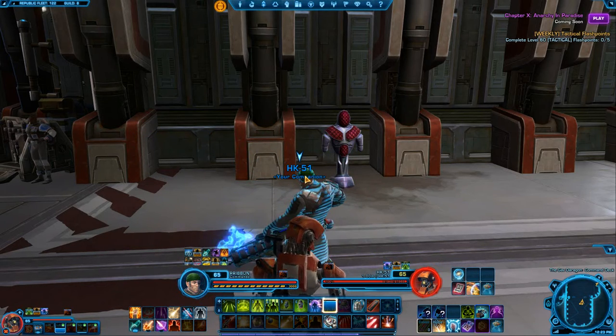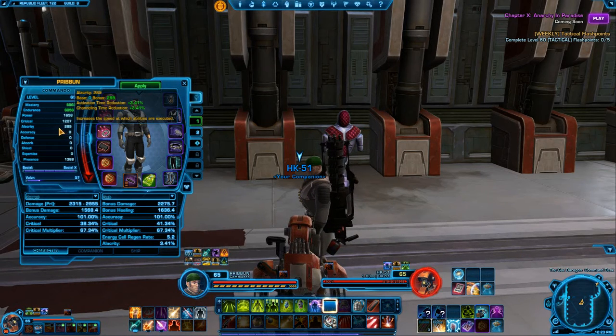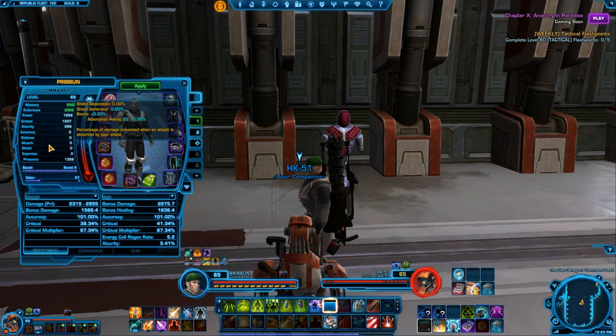Now, stats as a healer — what you want is all severity, critical, power, and your two main stats of course. You do not need accuracy, defense, absorb, or shield. That's more for tanking. Those stats won't even do anything for you as a healer anyway.